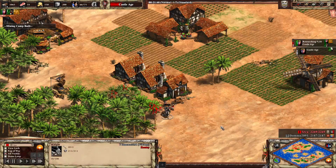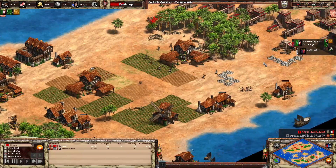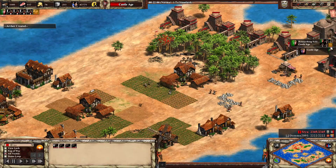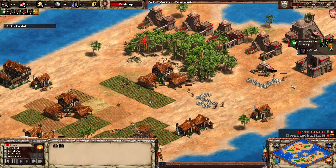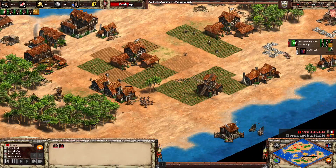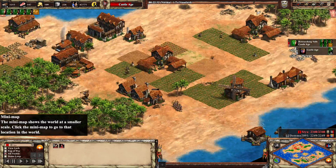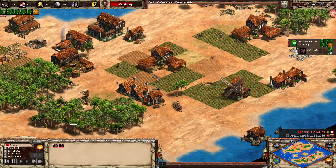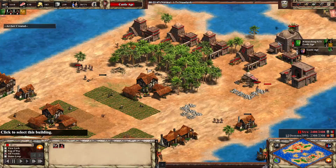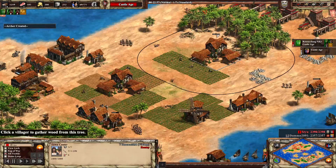With just a tiny bit of micro you could have saved that archer — maybe. One archer for a knight, I'll take that any day of the week. He could get so many archers out that he could take down TCs. It would be totally worth getting a siege workshop once he's up to Castle Age. That little tourist boat never found red's fish, and red has had uncontested fishing ships the whole time.